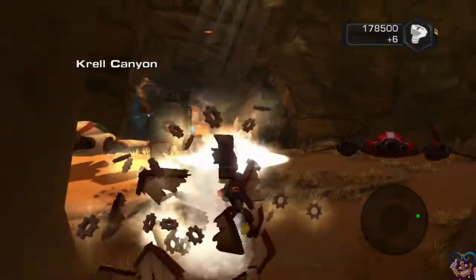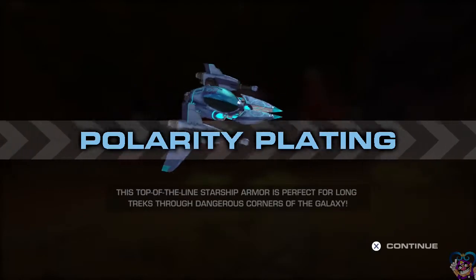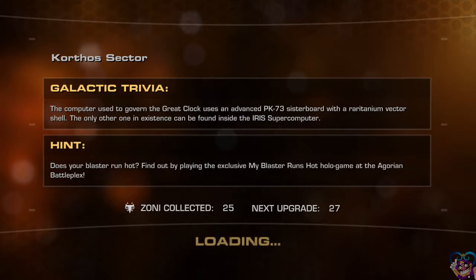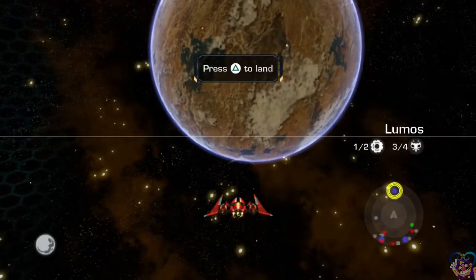I want to see a cutscene. And upgrade. Polarity plating — the top-of-the-line starship armor, perfect for the long treks through the dangerous corners of the galaxy. This is a cutscene! So, here we are back — I am missing a zony from Planet Lumos still?